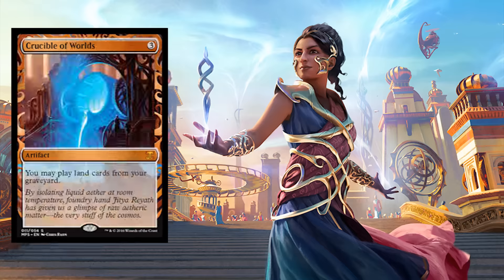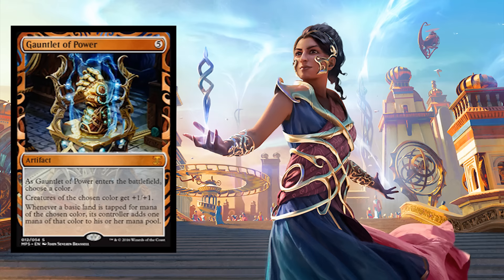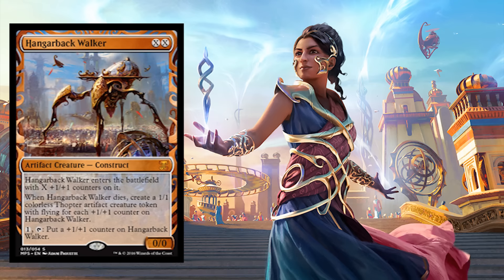Crucible of Worlds — these are going to be a must-have for anybody into pimping out their deck. Gauntlet of Power. Then we have Hangarback Walker — I think this card looks the best in the extended frame. This card just really, really looks amazing.